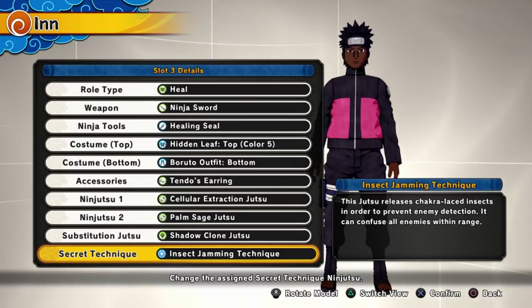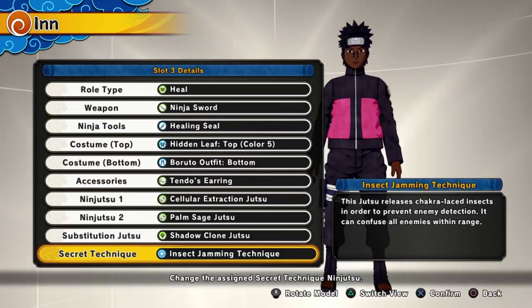Next up we have Insect Jamming Technique in second place for secret techniques. What you do is release a whole bunch of insects around a pretty big area. What it does is make the enemy team unable to lock on — their screen becomes real blurry and gray, making it really hard for them to fight anybody.